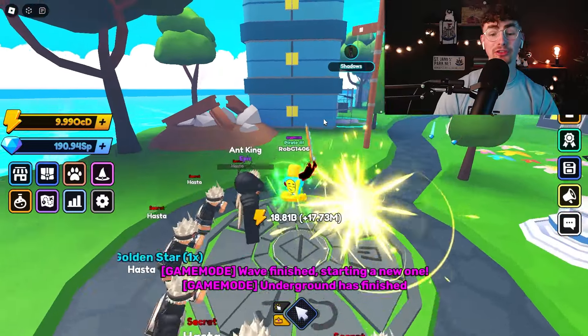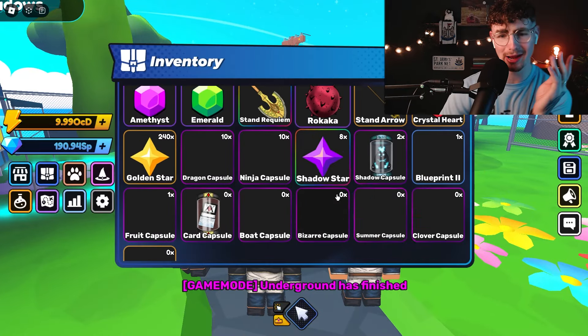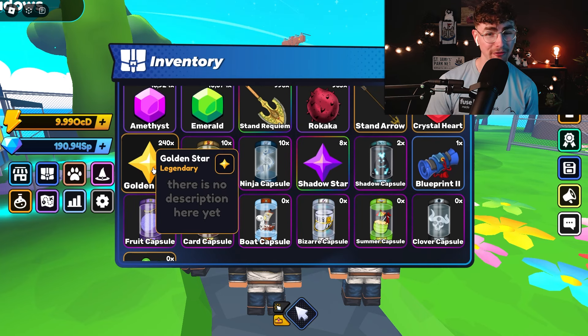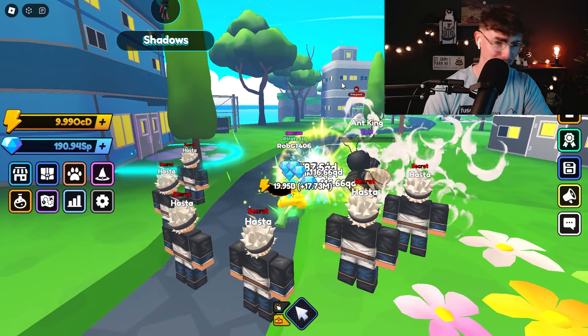Alright, and there we go. There are actually 10 waves to go ahead and do. Which isn't too bad, though it is quite a long game mode. We managed to get 8 shadow stars from that, which is pretty decent, and 240 golden stars, which is pretty okay. Let's just hope for more movement speed in the future.